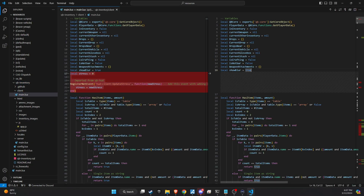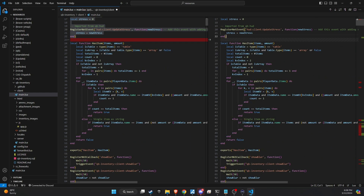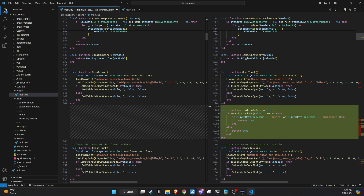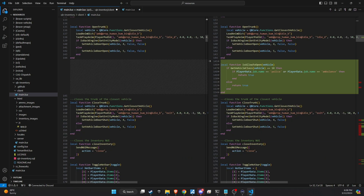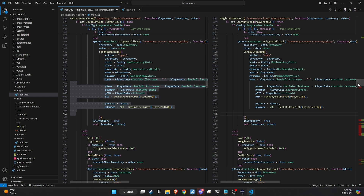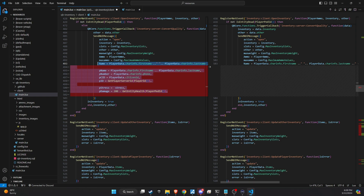Primarily, you'll need to focus on editing three main files: ClientMain, ServerMain, and AppJS, located in the HTML directory. These files are critical for ensuring that your inventory system functions correctly and integrates well with other scripts on your server. By carefully making these adjustments, you'll ensure a smooth transition to the updated inventory system.